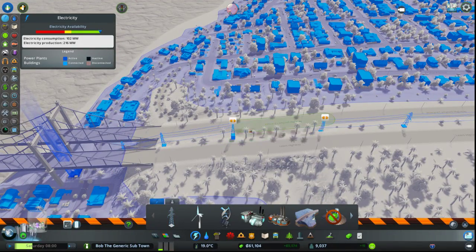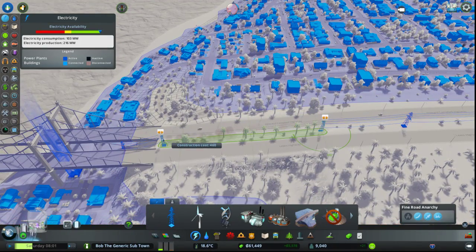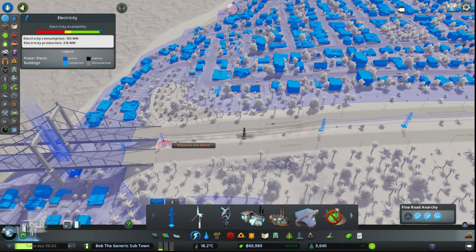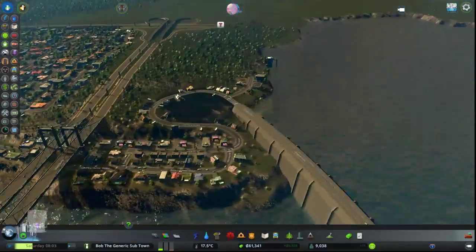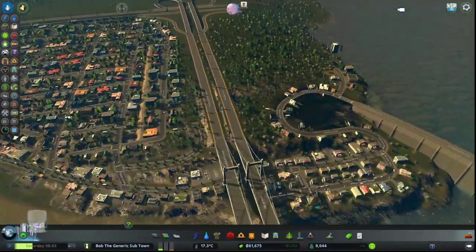This doesn't need to be big anymore. This can just be like a straight low pylon. Becca boy says that should be a roundabout. Becca boy, when you return, tell me where I should have a roundabout.